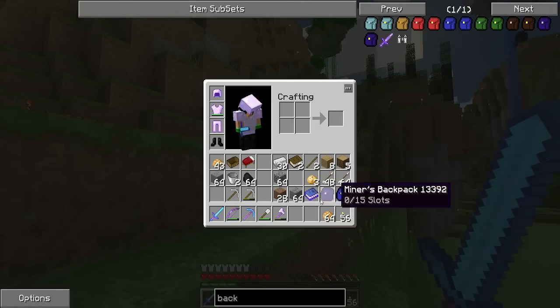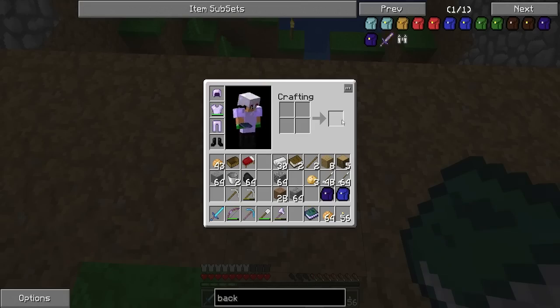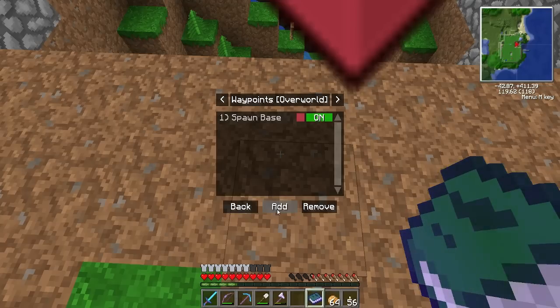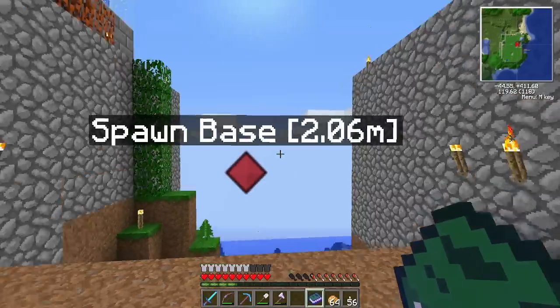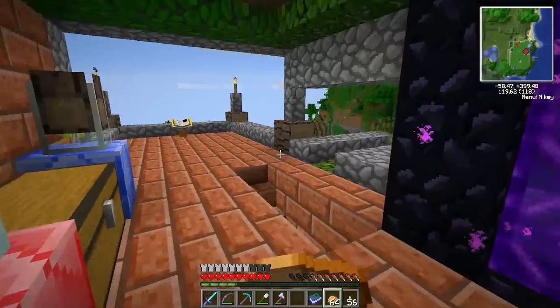I just learned about waypoints and I'm gonna set one up real quick. I press M for the map, go to waypoints, hit add, and call it 'Spawn Base'. Hit okay — awesome. It shows up on our little map in the upper right-hand corner, very nice.